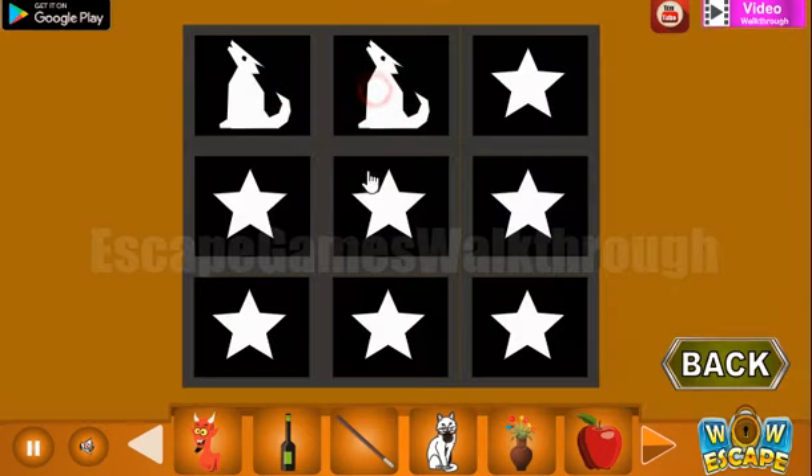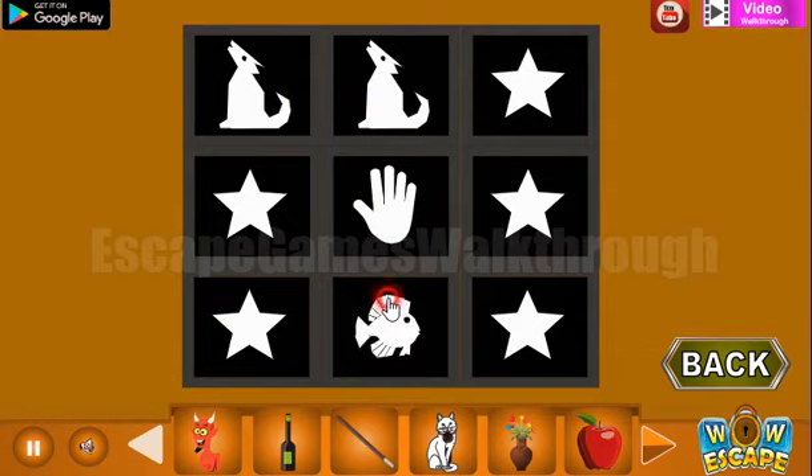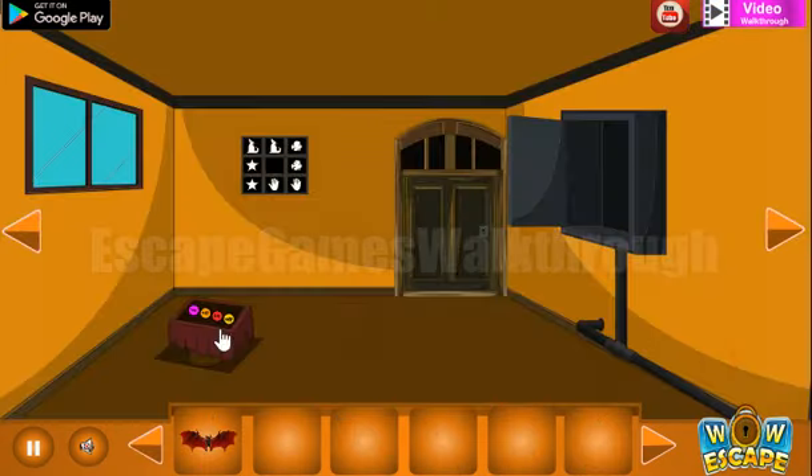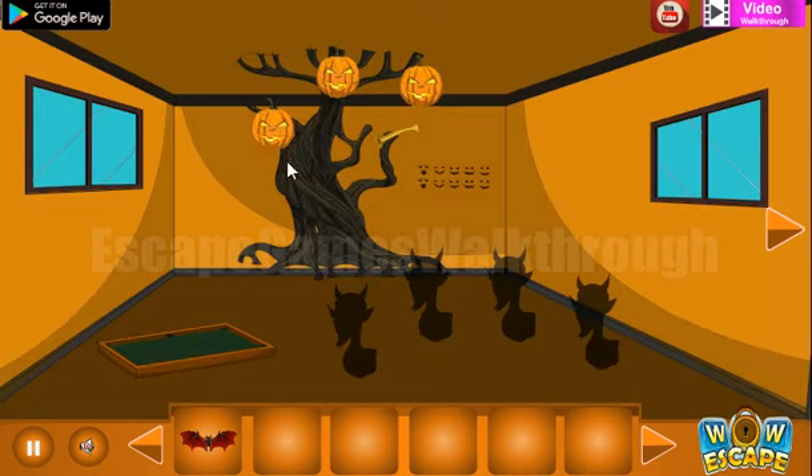We have stars, wolves, hens, and fish. Here's the third bed, but we will use it later. Here's some kind of bone.